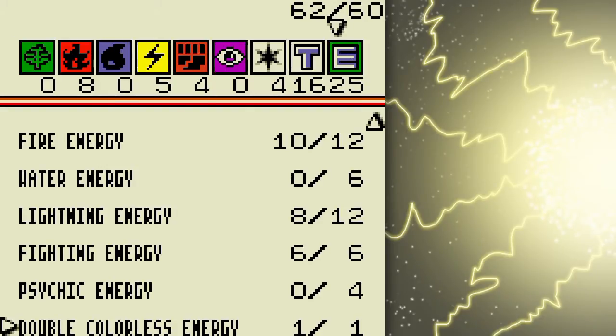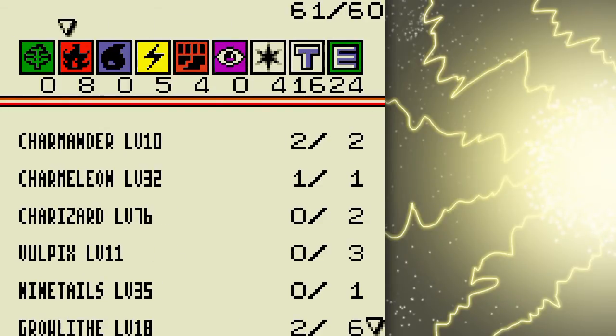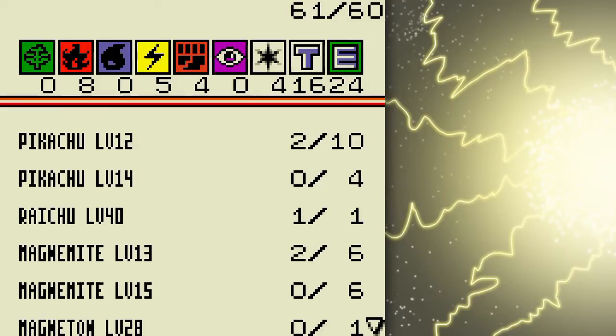I probably should add in the double colorless for some of my Pokémon, come to think of it. I don't think I need that many lightnings so I'll switch one lightning out. I'm mostly concerned with fire because of the whole discarding thing that fire Pokémon have. You'll also notice that I'm using a three-color deck — fighting, lightning, and fire — but typically I'd recommend sticking to one or two colors because it makes the deck more consistent in terms of energy draws.